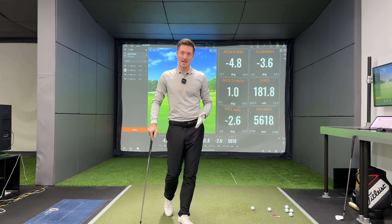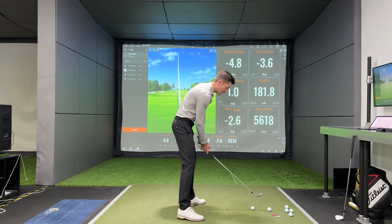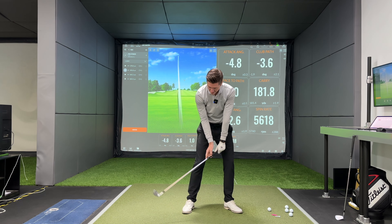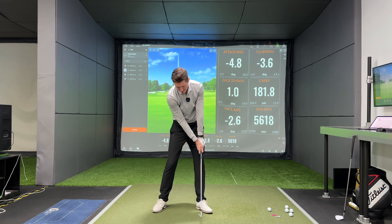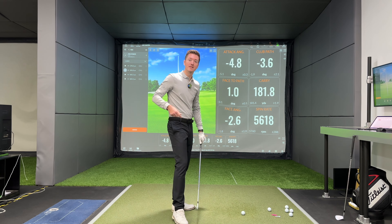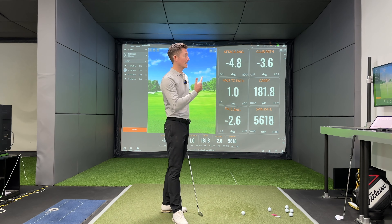Technique on how to hit a fade: we all know things in our setup which influence face and path. We'd like to play the ball a little bit further forward in stance because it gives the club face a chance to point a little left of your target line. If I have the ball really far back in my stance, the club face is going to tend to come in a lot more open and my angle of attack might get a little too steep. If I play the ball more to my left — and if you're a right-handed golfer, more to your right if left-handed — the path will start to work a little more outside-in, giving you that fade.